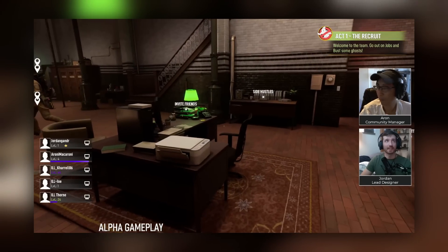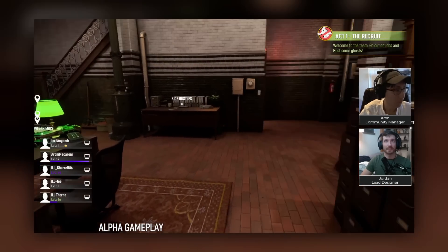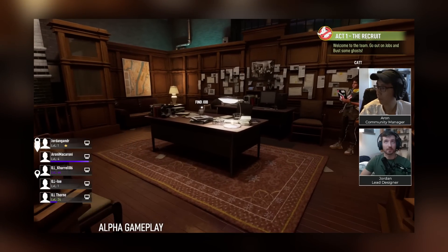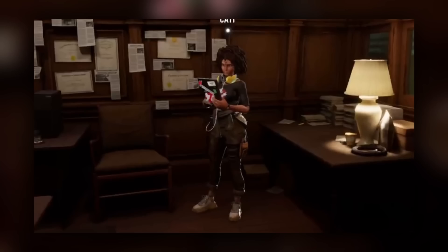Also on the first floor, we saw a prompt for side hustles, which are said to be classic challenges. Players also spotted the very first new NPC character named Kat. No idea how she fits into the story, but she has a great look.